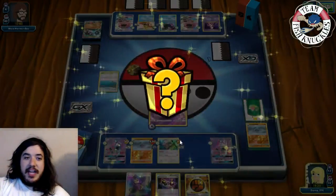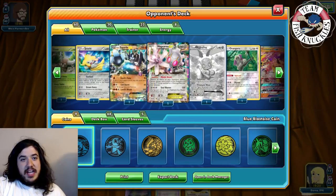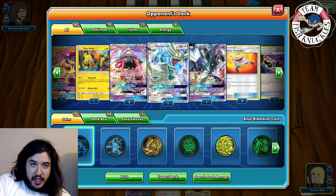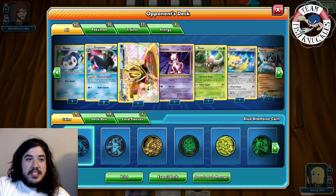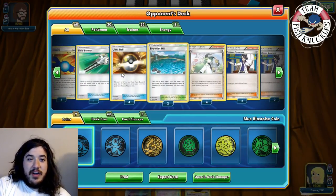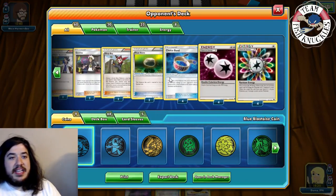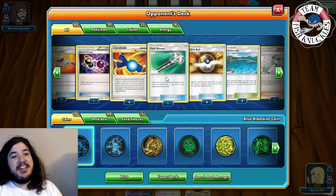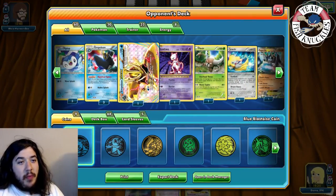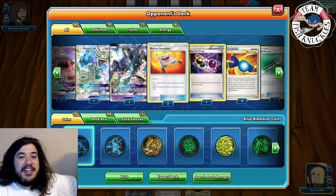We get to see our opponent's deck list - one Mew, one Pinsir, one Jirachi, one Zygarde, one Magearna, one Oranguru, one Terminator GX, two Tapu Leles, a Necrozma, a Drampa, an Empoleon Break, Rare Candy, Field Blower, four Choice Band, four Rainbow Energy, four DCE. What a deck! Hope you enjoyed this Rogue Tuesday edition featuring the Crowbombable Garbodor deck against this crazy Empoleon toolbox deck!